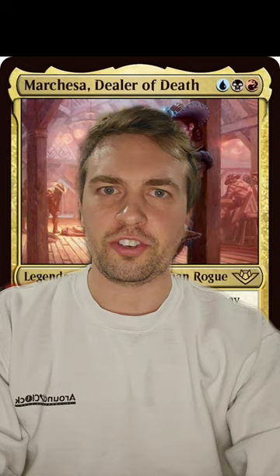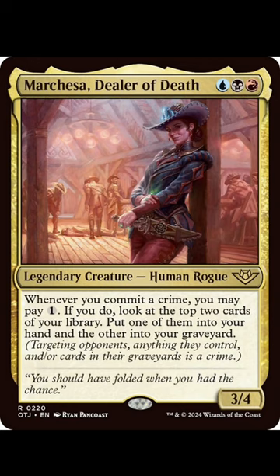These are some of the most efficient ways to commit a crime in Magic: The Gathering. Committing a crime is a new mechanic in Outlaws of Thunder Junction, as you can see here on this Marchesa. Committing a crime is targeting opponents, anything they control, and or cards in their graveyard. There's a ton of new cards that do something when you commit a crime, so the most efficient ways to commit a crime seem pretty important.